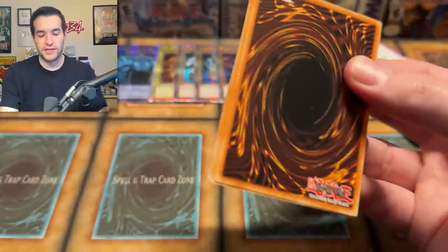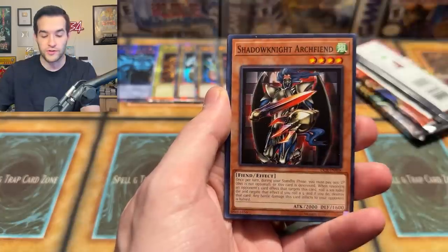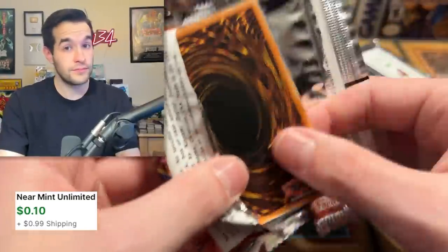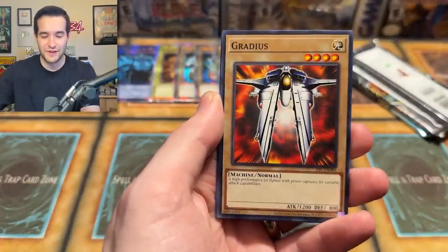Dark Crisis — you've got to believe we can do this. Will it have a Skill Drain again? Alter for Tribute — it's a rare, so it could be hard to pull because there's not many Dark Crisis packs here. Inferno Queen and non-spell casting area. I haven't pulled Genzo yet — come on. Wing Weaver, Gamble, Seven Completed, Gradius.